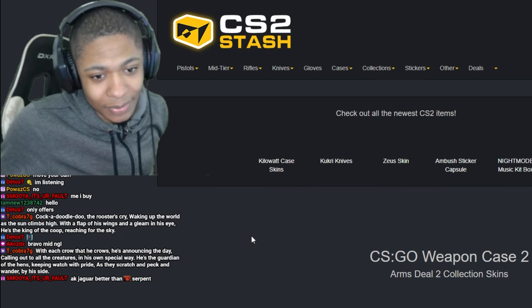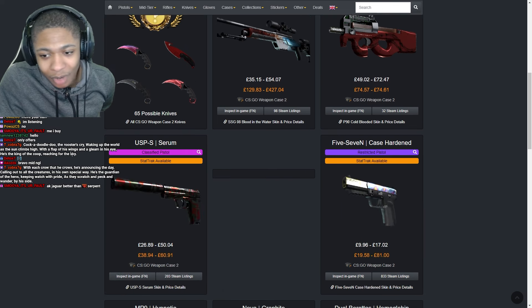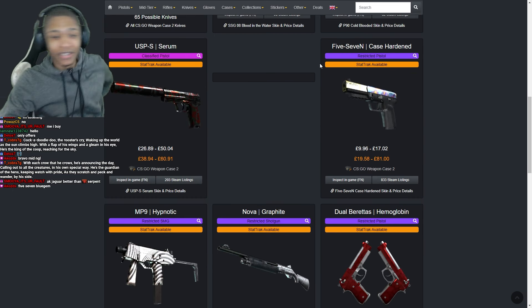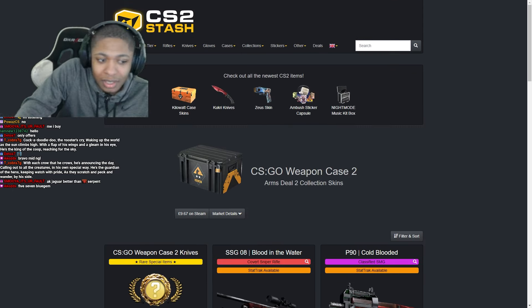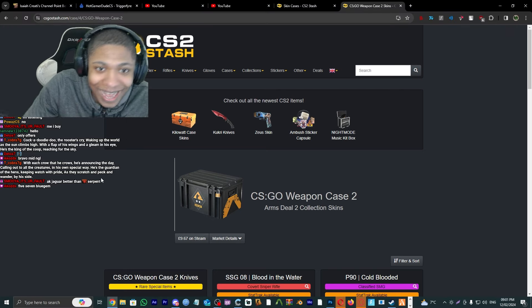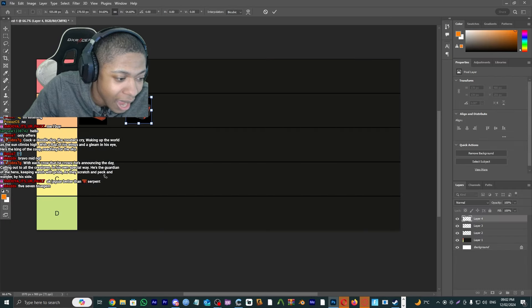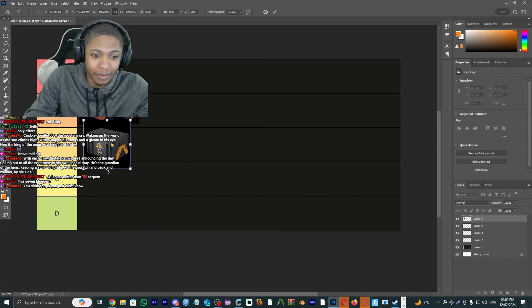Weapon Case 2 — okay, no one gives a shit about this. Like the best thing you can get is really an SSG Blood Water. I did forget about the 5-7 Case Hardened though — you can get the blue gem. But I don't think people really care that much about the 5-7 blue gem over the AK, so I'm gonna give this a B tier. Decent skins but not the greatest.